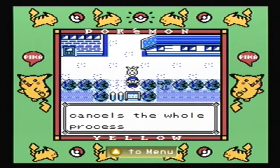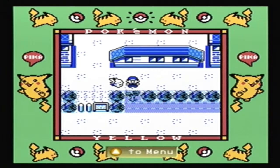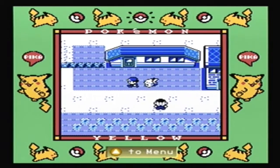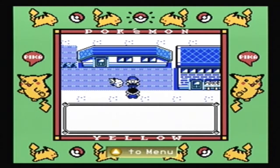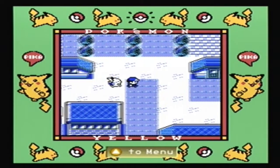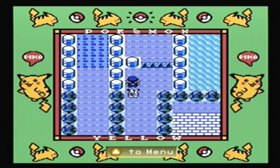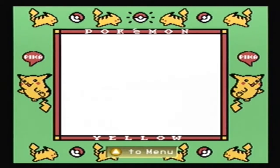Trainer Tips: pressing B during evolution cancels the whole process, so don't want to do that. If we could just cut through this thing. Let's just head up north - we'll talk to Bill and hope that we can get progressed that way. It's a little bit of a jumpy place. Let's make sure we have Verdant up front so that he can at least get some experience. Let's see what he can get by fighting some of these losers.